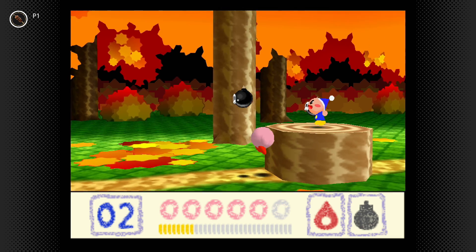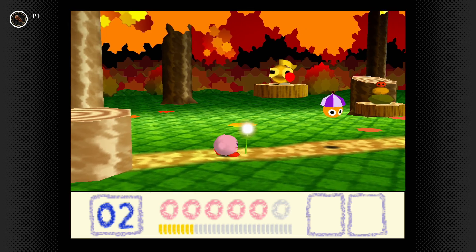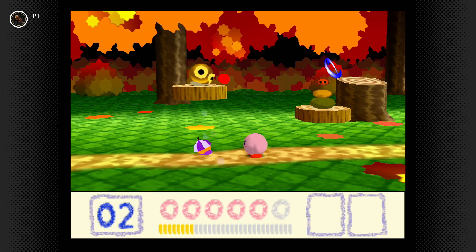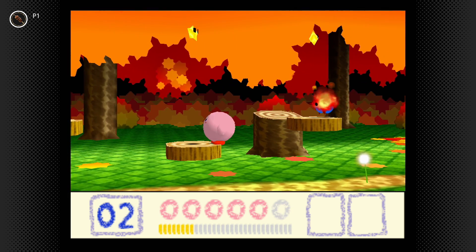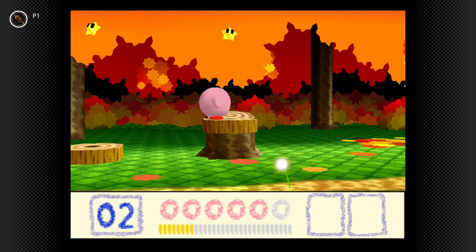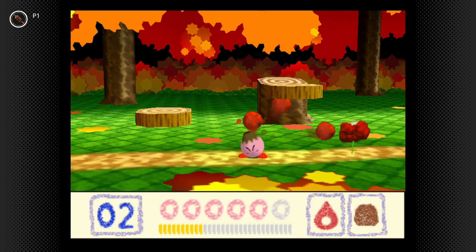This stage introduces a few new elements. We've got cutter returning and these stacks of things with the stone ability. Stone and fire is another ability that I believe was in this game first — the volcano fire — which is also in Kirby and the Forgotten Land.